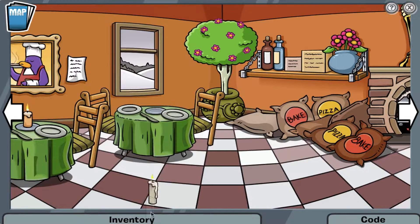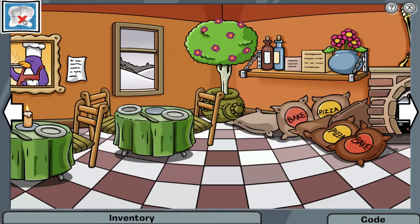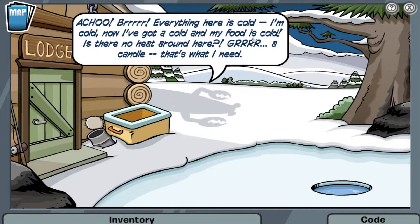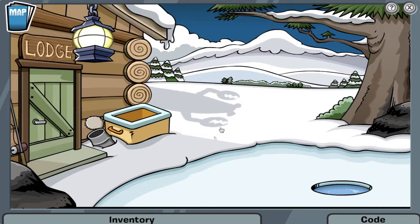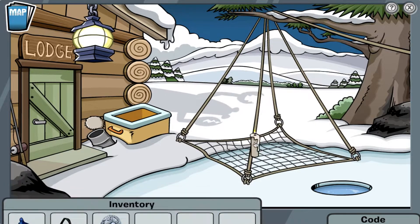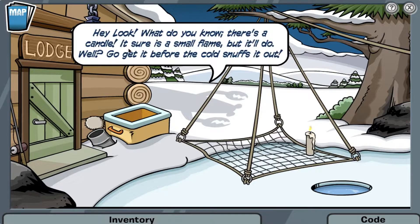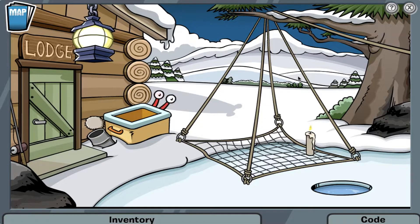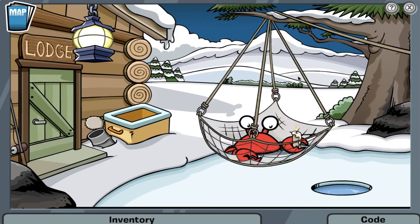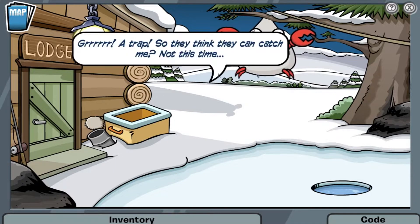I grab a candle from one of the tables at the pizza parlor, although looking back it would have been quicker if I just got the candle at the ski lodge. You don't need to talk to the scared fishing penguin, by the way. When you go back to the ice fishing place, you can see the shadow of the mutant furry crab — and this music is pretty epic. To trap the monster, put the trap, which is the rope and net combined, on the floor with the candle in it, and you will be able to capture the crab.